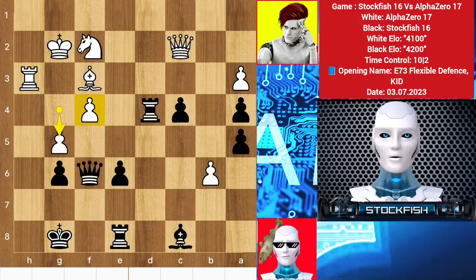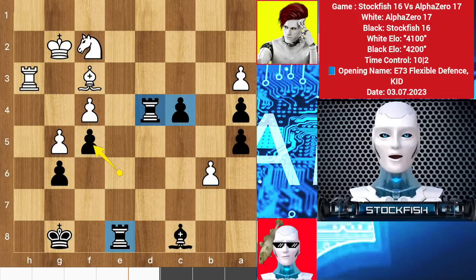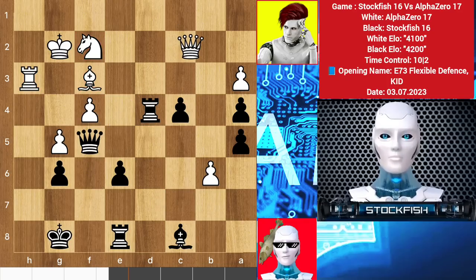Back to the position — we have queen f5 to block the diagonal. You shouldn't take the queen; let me show you the variation: I have a passed pawn and I have a rook for your bishop, which means I will completely win the game. So it's important to keep your queen in the game.